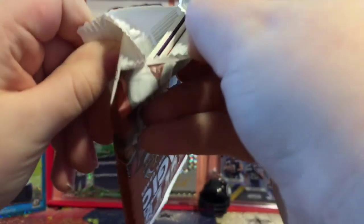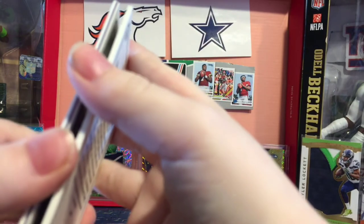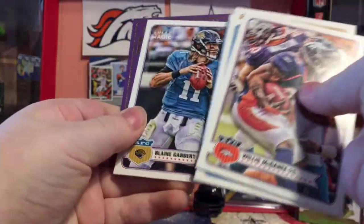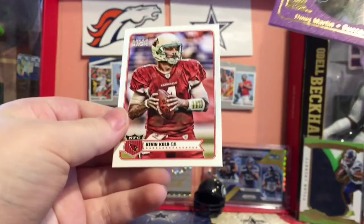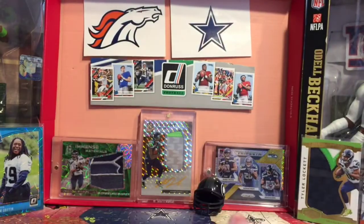Here's our other pack of Topps Magic — come on, auto! I think there's a backward card. Willis McGahee, LaMichael James rookie, Vic Ballard rookie, Darren Sproles, Blaine Gabbert. That's a Doug Martin rookie and a Kevin Kolb. Doug Martin Rookie Enchantment — not even numbered. That's what we found out of Topps Magic.